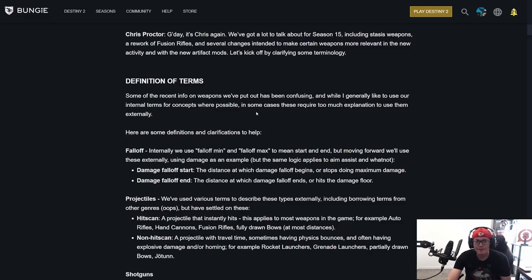Let's kick off by clarifying some terminology. Some of the recent info on weapons we've put out has been confusing. While I generally like to use our internal terms, in some cases these require too much explanation externally. Falloff — internally we use falloff min and falloff max, meaning the start and end. Moving forward, we'll use these externally using damage as an example, but the same logic applies to aim assist.